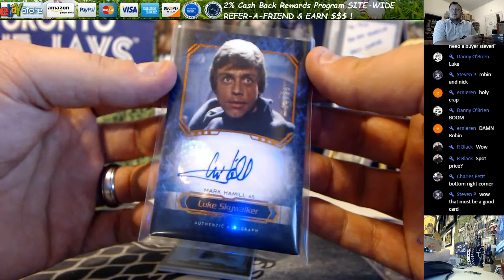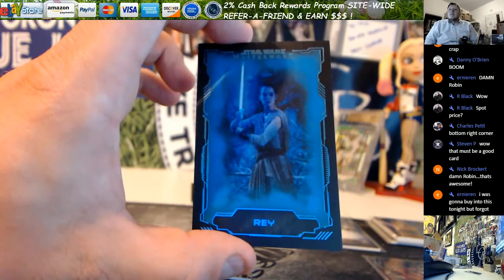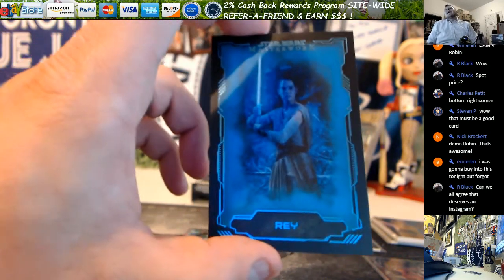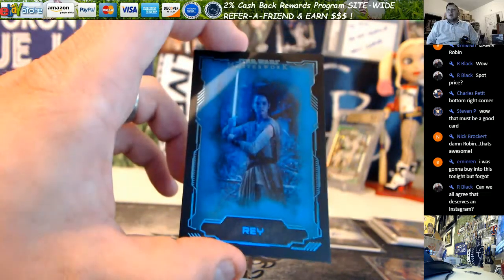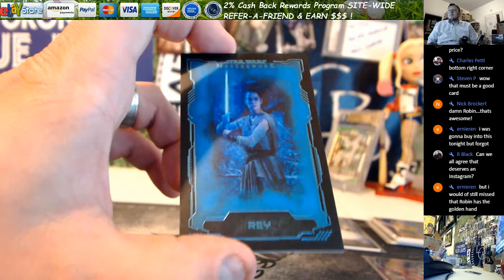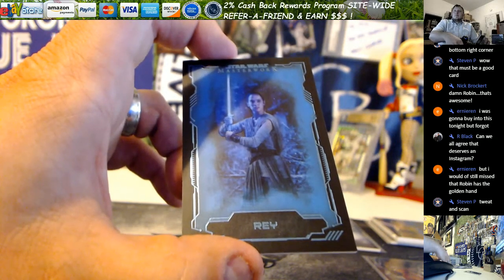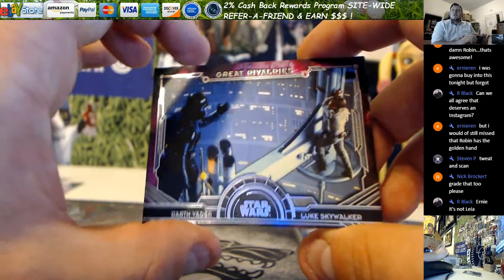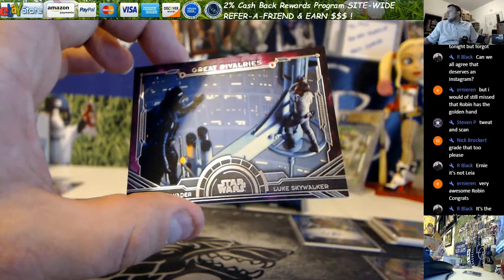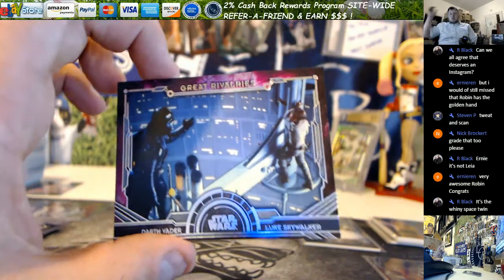Good lord. I honestly never thought I would see one of these — 14 out of 25 on that. Beautiful. Nick, it's a sticker auto, two-card. Most of this product is going to be sticker autos sadly. Going out to Division 6, Nick — John D. Brannan, that's actually on-card, Jack Clath Blue, not numbered. Great Rivalries: Darth Vader vs. Luke Skywalker — this is an insert set, goes out to Division 3 and Nick, not numbered, but a beautiful looking card.